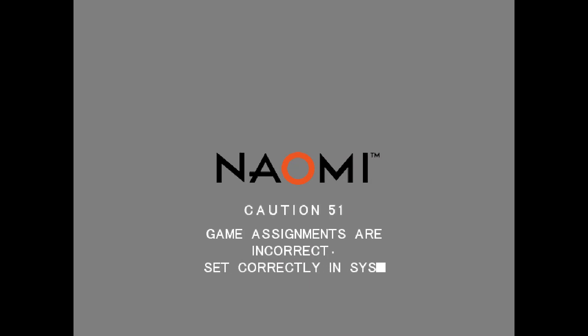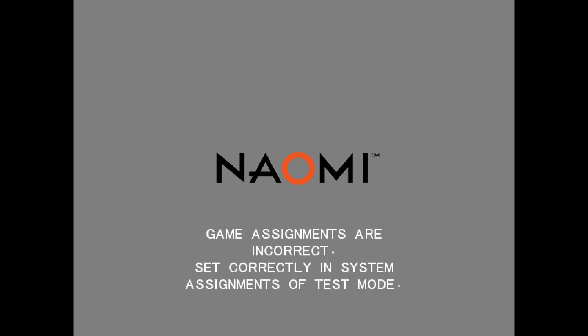The Caution 51 will come up, and I'm going to press L3 to go to the test menu. So I'm going to let it come up — Caution 51, game assignments. I hit L3 and it takes me to the test menu.